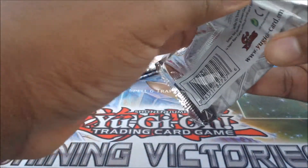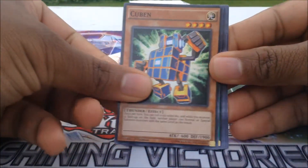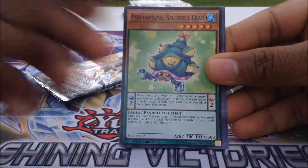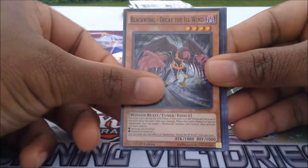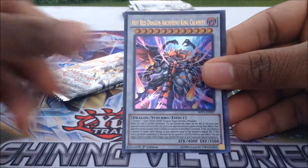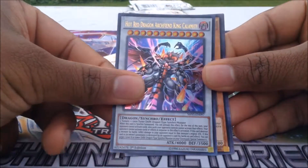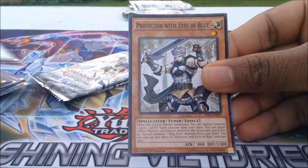Hopefully we can stop pulling these Kubans and Re-Dice Cycles, because I feel like out of all the packs I've opened in previous videos too, that's all we get. So hopefully we can get something unique. And what do you know, it's a Kuban again. Performapal Cell Shell Crab, Rise to Full Height, Blackwing DK the Illwind, Lunalite Blue Cat, Hot Red Dragon Archfiend King Clemente, Raidraptor Avenged Vulture, and a Lunalite Wolf with a Protector with Eyes of White.